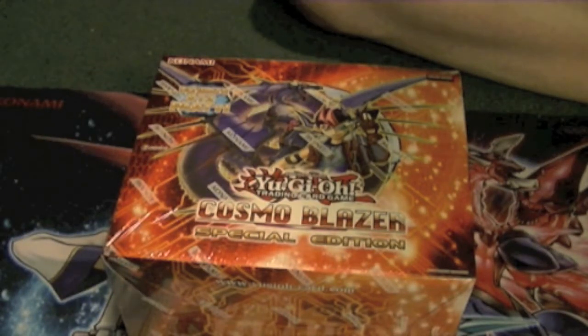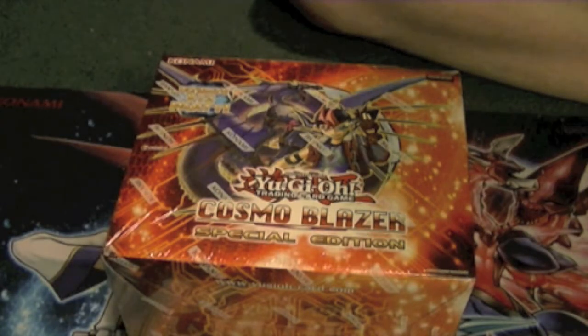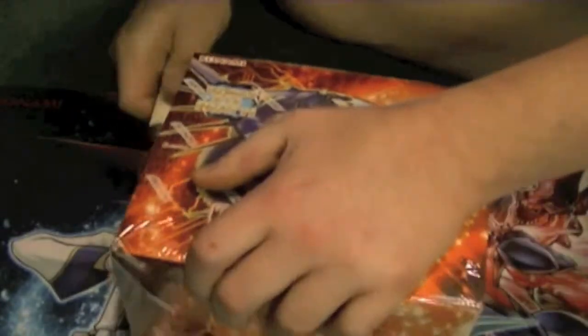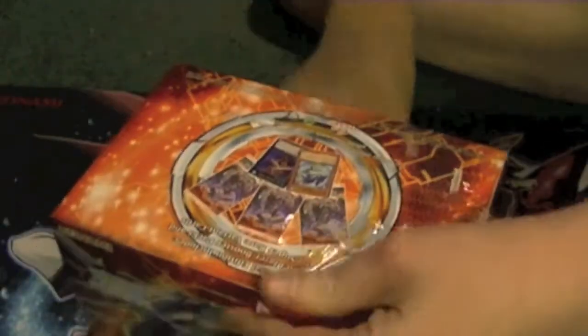Ladies and gentlemen, boys and girls, children of all ages — Supreme Dragon and Hidden Assassin P proudly bringing you Cosmo Blazer Special Edition. Don't forget to like and subscribe, check us out on Facebook, and leave a comment below about this opening. This is our two-year anniversary special. We have quite a lot to open, so we're going to get right to it. This was purchased from DaveandItemsCardWorld.com — link's in the description. That's where I buy all my Yu-Gi-Oh! products.